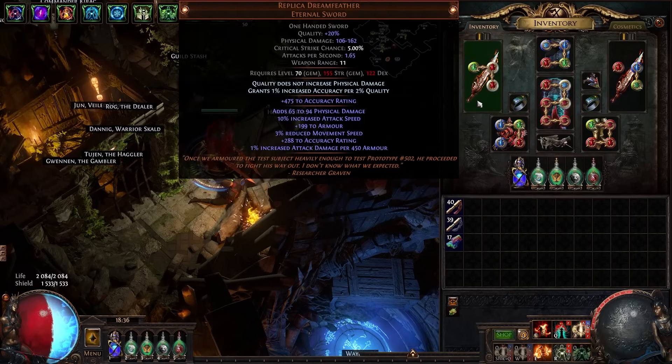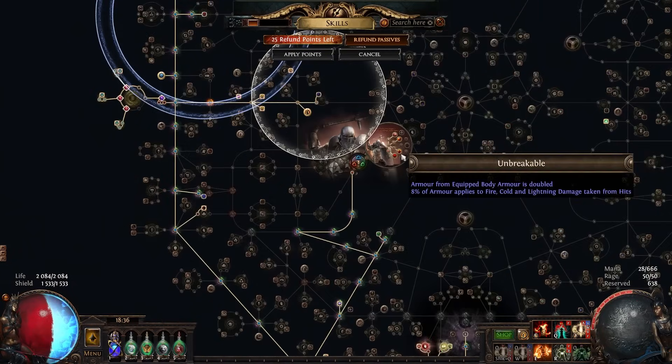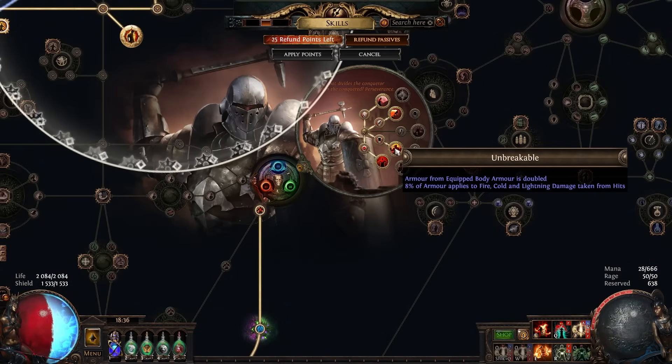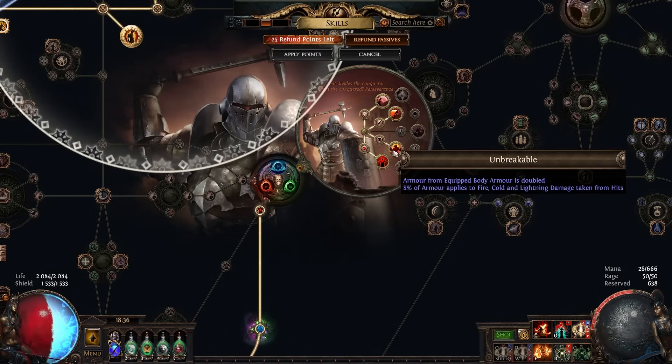Seeing as we have nearly 4 million armor, these swords alone give me 17,000% increased attack damage. You get a ton of damage out of it — that's our main source. We just have an absurd amount of percent damage, which makes other sources of percent damage quite negligible. And since we're running Juggernaut, we get this mini-Transcendence node — Unbreakable — which applies a portion of our armor to elemental damage taken from hits. While 8% isn't a huge number, with our massive armor values, this is still a huge amount of mitigation.